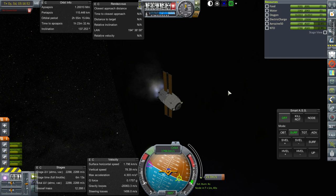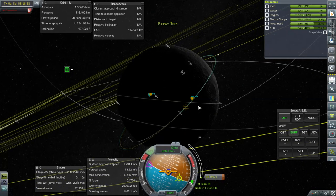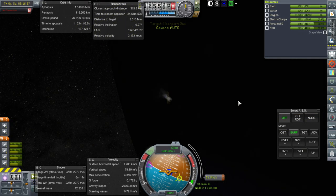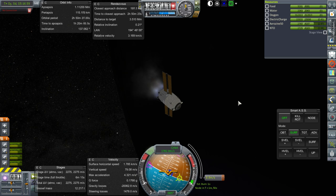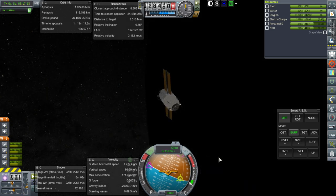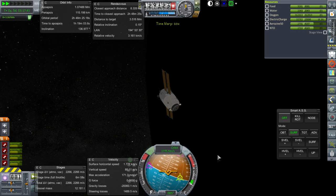I don't know if I can target without control. Yes, I can. Closest approach distance going down. And we have connection now — just in time. Let's have some stability. It looks like 10-ish kilometers. Very successful burn. That's alright — 8 kilometers. 7.999, somehow.